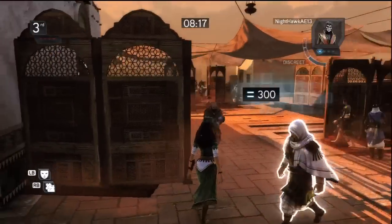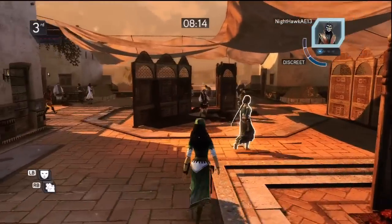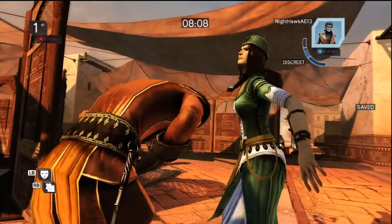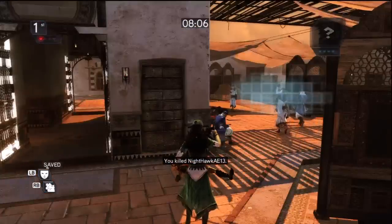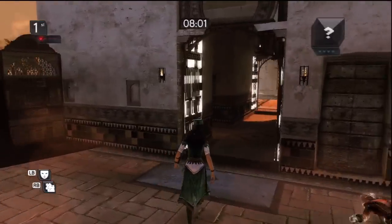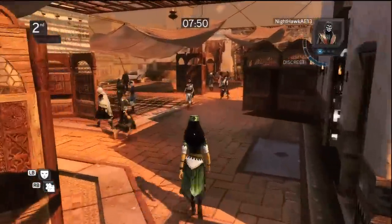Having taken care of her, we round this corner and take note of our next target: the Ottoman Jester. And look, here he is now — right in the gesticles. With the Jester down we cautiously hang tight for our next target while keeping an eye out for any possible pursuers. And it looks like the Jester is going to get it again.